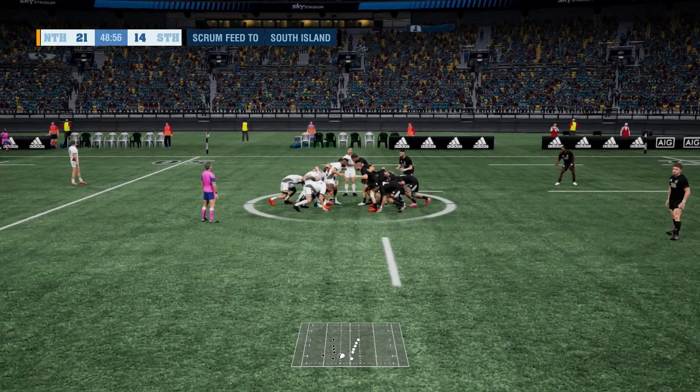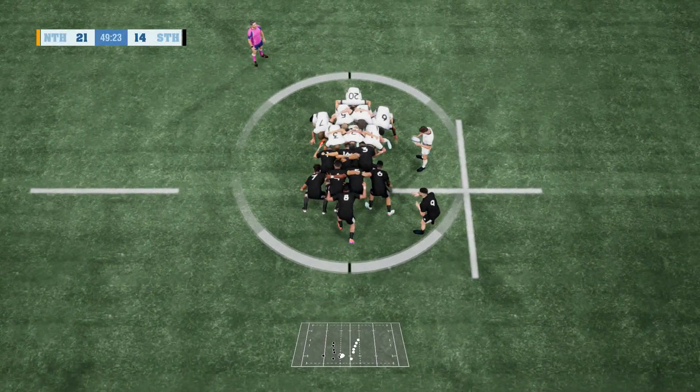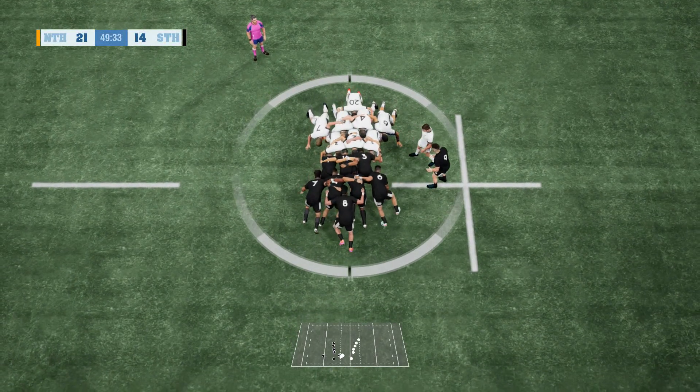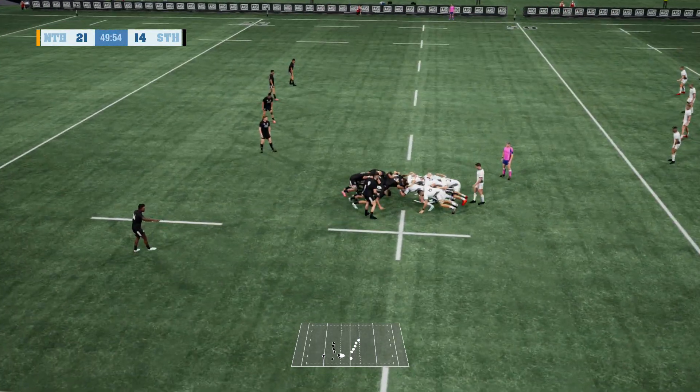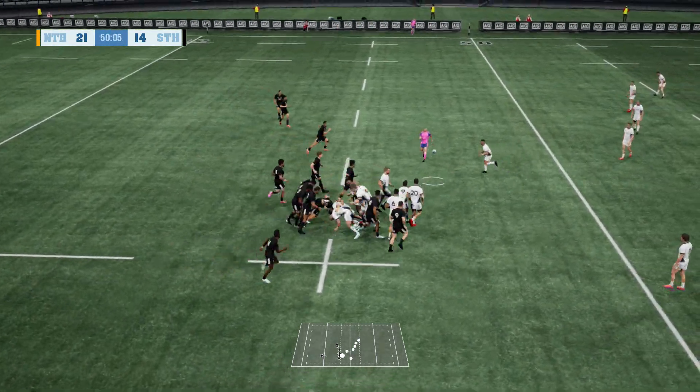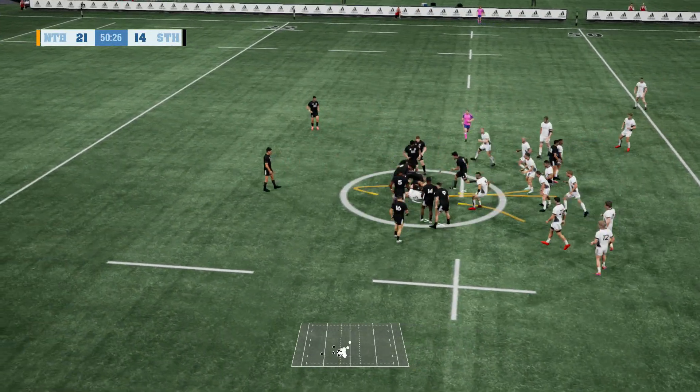Now we'll have a scrum. The scrum has been pretty solid from both teams here. Set. And a good hit. Good pushing from both teams. The ball is out — collected by the halfback. He turns it back on the inside. And he's pounded into the ground.